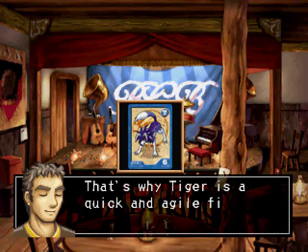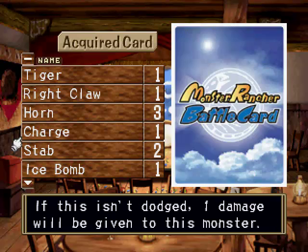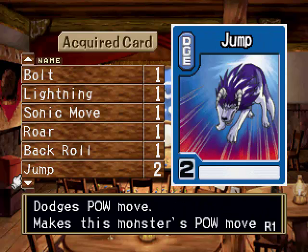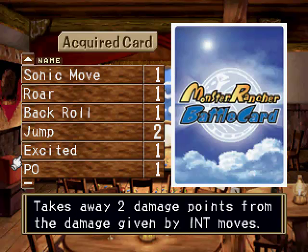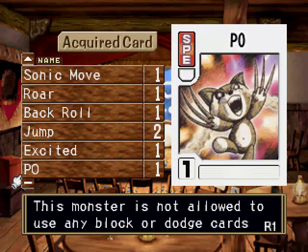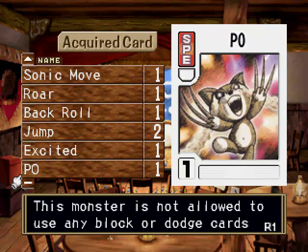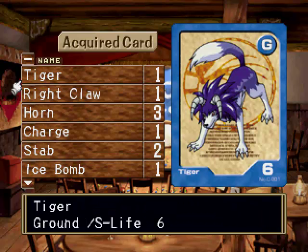There's the Tiger card — it's a nice and agile character. Let's see the cards we get. Get three copies of the horn, which is cool. Charge is pretty awesome. Ice Bomb and Bulb are so-so. Sonic move's interesting. Got two jumps and a back roll, which is cool. We also have Excited, which is nice in certain types of decks — I think it will work well in this deck featuring him actually. Alright folks, up next is the tournament for November, so we'll see you after that and I'll show you the results after I do a bit of farming. Bye!